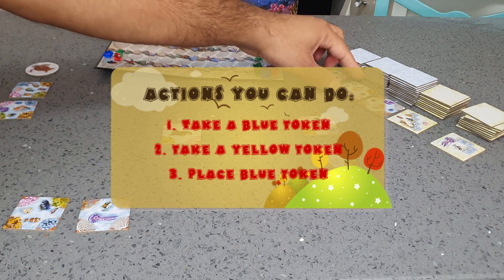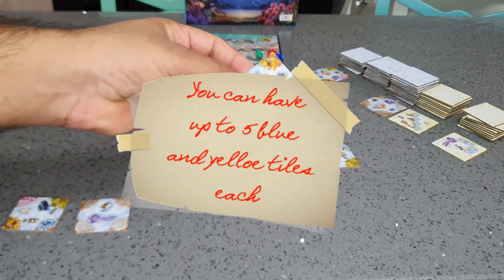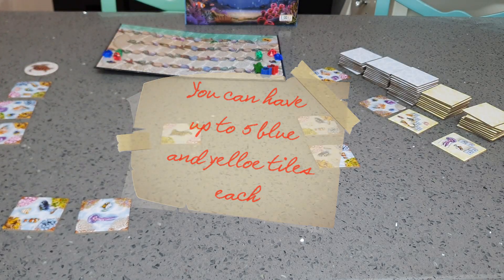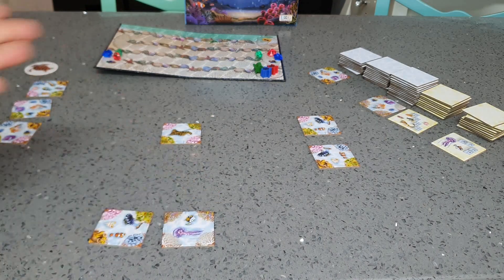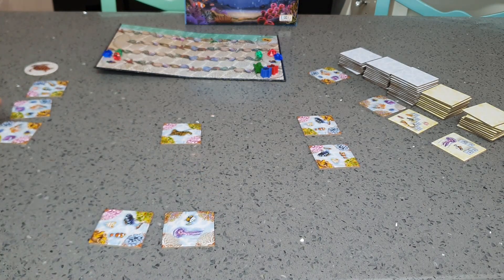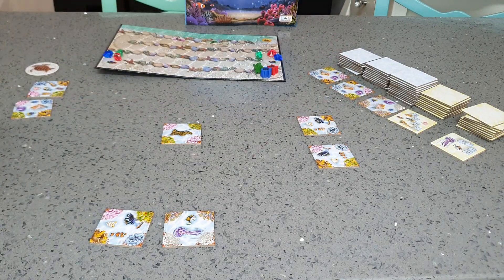The first action you can take is a blue token from the supply and take it to your hand. As you can see, all the tokens are open so all players can see what you have. This is the nature of the game. So the first action you can do is to take a blue token.